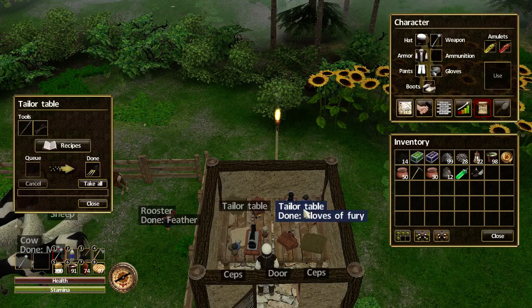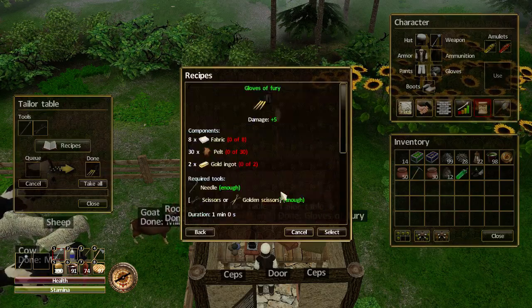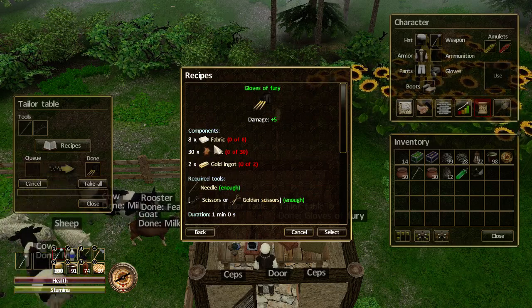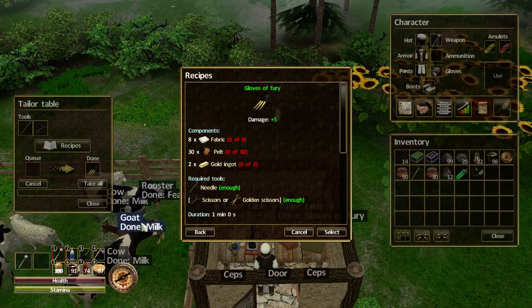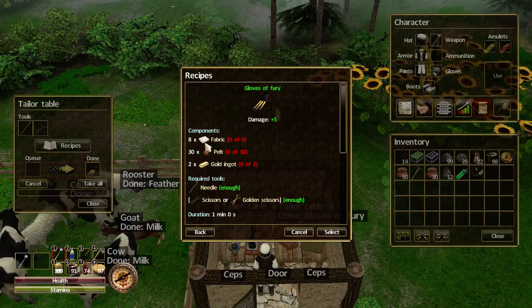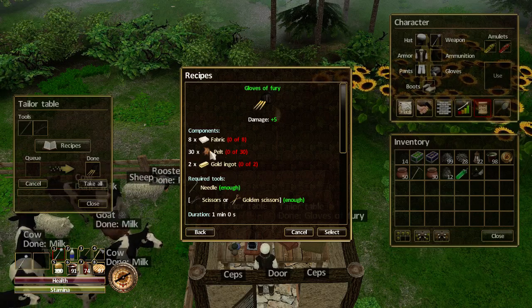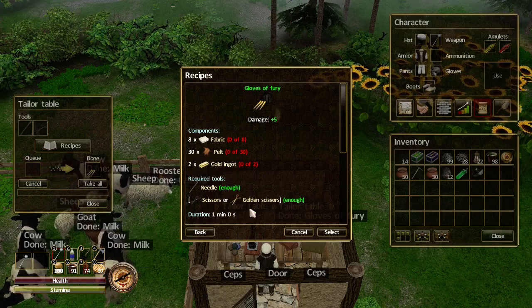Next, the gloves of fury. It's 8 fabric, 30 pelts, and 2 gold ingots. Remember, you make the fabric at the tailoring table using wool from your sheep — you'll need 2 wool to make each fabric. So hopefully you've got a lot of sheep. You'll need another 30 pelts and 2 more gold coins.